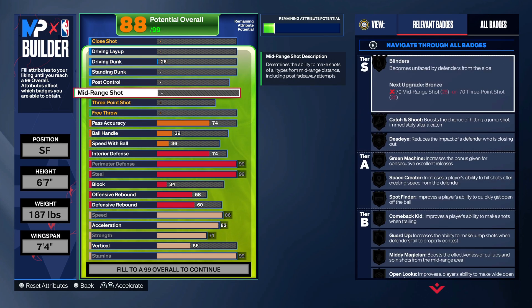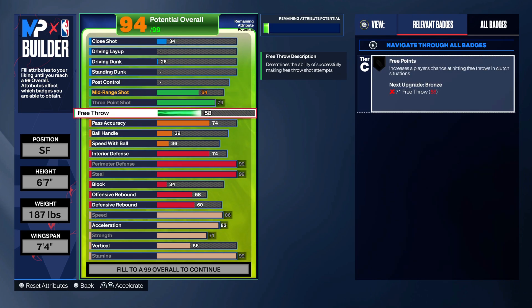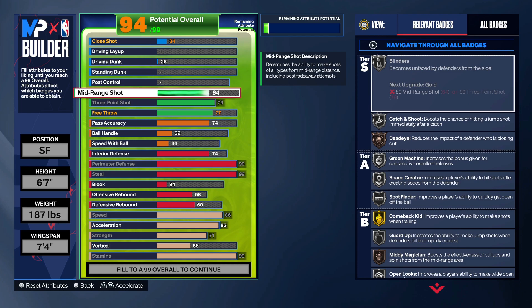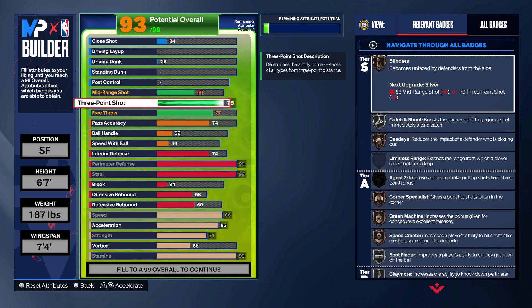What's so fire about this build is you still get that 79 three-ball. You want to put your free throw up to 77. That 79 gives you silver blinders, silver catch and shoot, silver corner specialist, green machine, claymore. So this is way better than the 6'6 version — when you make a 6'6 lock like this, you got to go 76 on the three, you can't put interior on it, you got to go like 60 or 70 on the pass accuracy. It's real ugly.